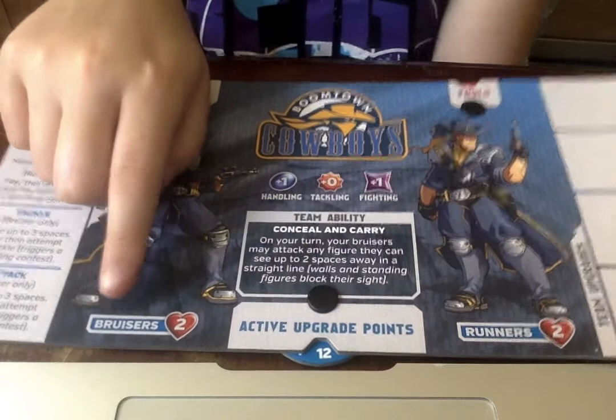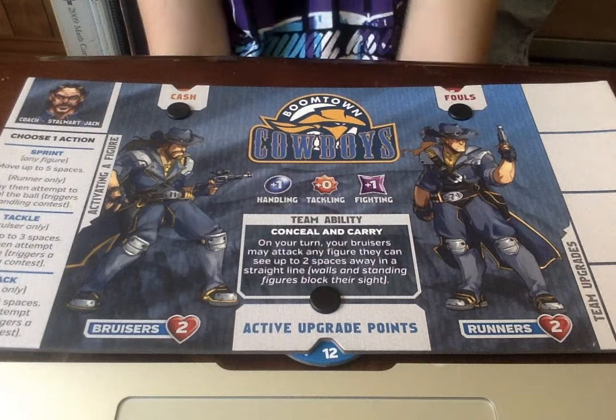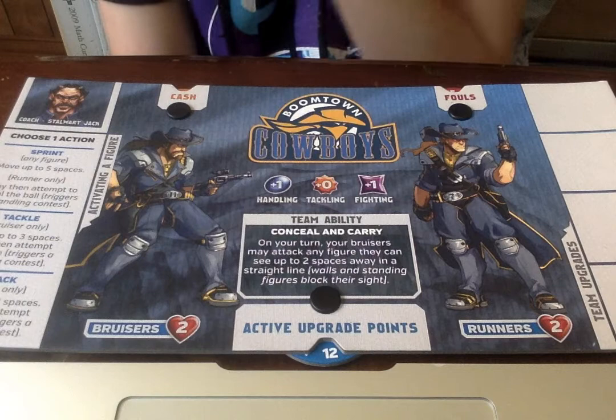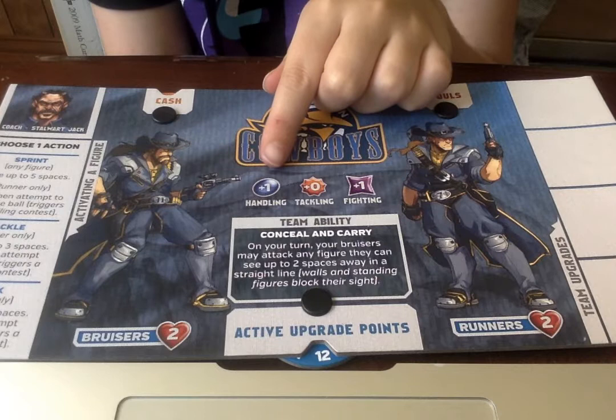Bruisers have two health and runners have two health. So they're a little bit more on the weaker side. They're not the weakest team, though. They both have the same health. Handling is plus one, so that's basically just stealing the ball. Tackling for them is plus zero, and fighting is plus one.